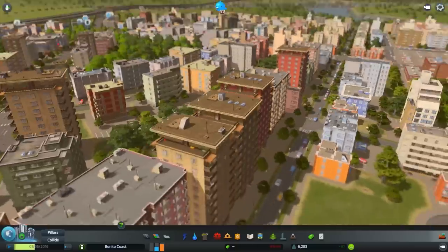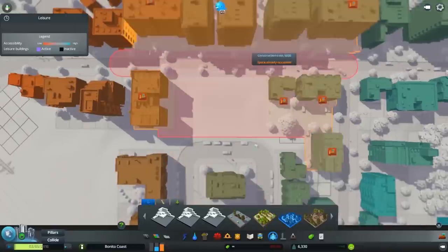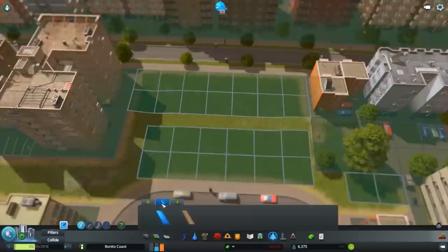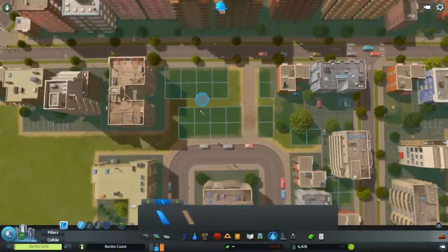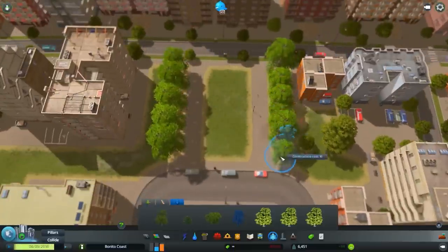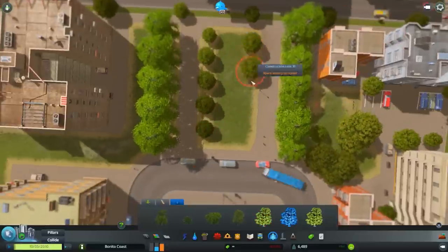And it looks like our buildings are starting to grow up. You see, there was not much — not enough spot for apartment buildings to pop there, so I feel like it is time to make something different. We're going to have pedestrian paths with tree lines — this little alley — never mind.